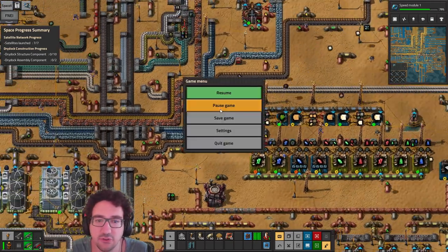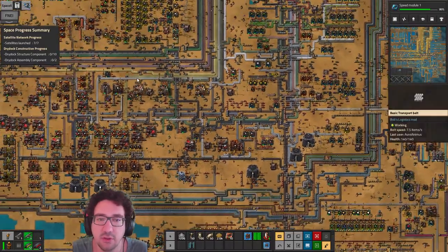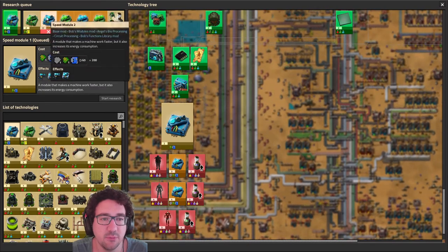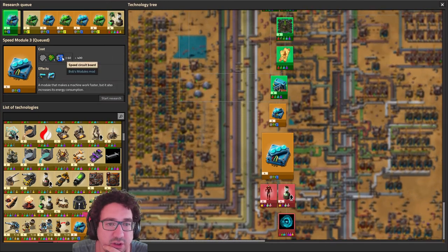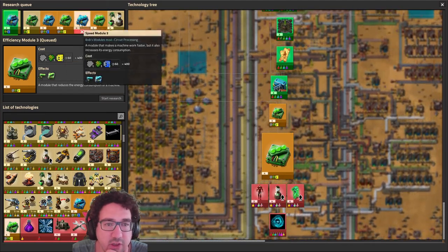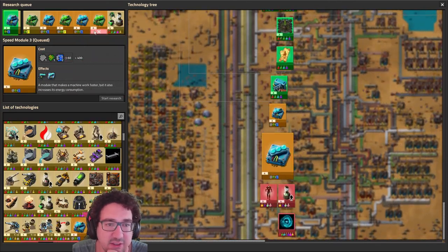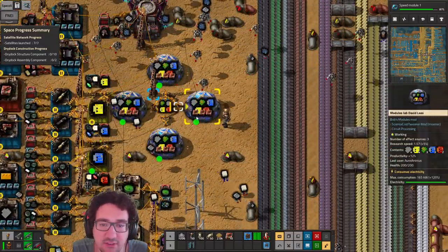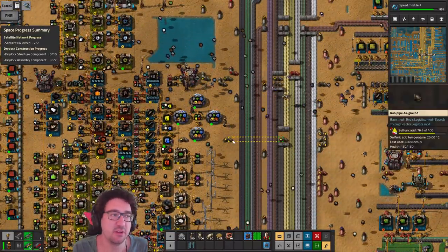Let's check if we're gonna have all the research cards we need. These need speed circuit boards, and so do these, and so do these. For the research we need nothing fancy — just the base components, so that's fine. Efficiency circuit boards — okay.